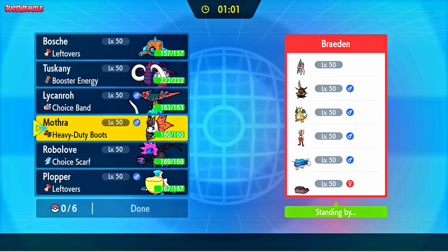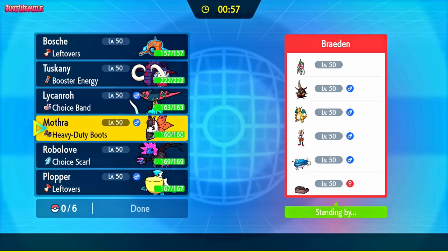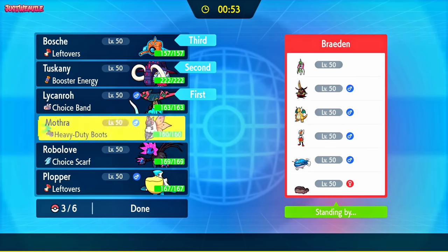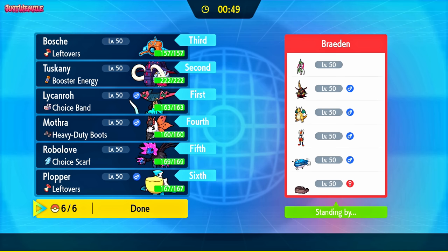Looking at the matchup, they probably want to lead off with the Clodzire to get the Stealth Rocks up, so I might just lead off with my Dragapult. I think Dragapult's a sound lead anyway. The only thing that can really counteract my Dragapult lead is if they lead with their Iron Valiant with booster energy speed or choice scarf, and the King Gambit with its Sucker Punch.